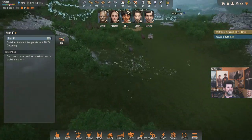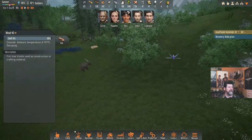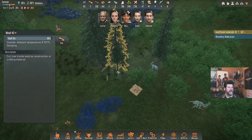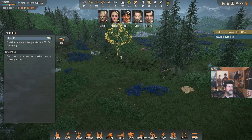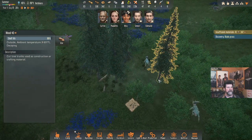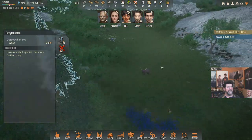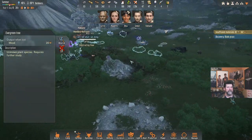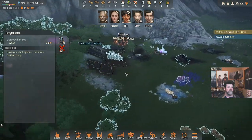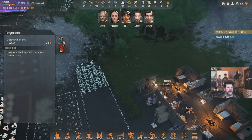Do we waste the time to pick up 52 logs? They're going to go on a long trip next time something needs building anyway, and it'll be quite a while before they rot. I think we should set up a specific trip. I could have them take down one more tree while we're here — let's set that up and have Edmund come out and cut it down tomorrow, then bring the logs back.